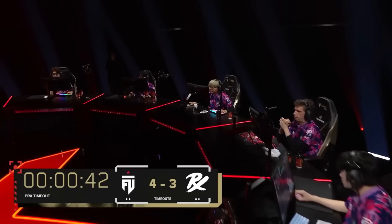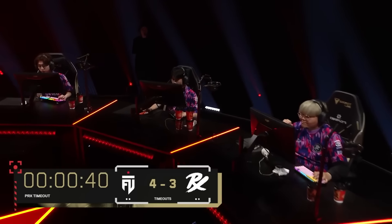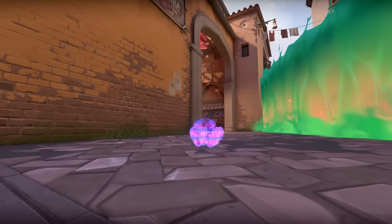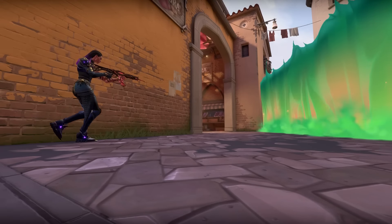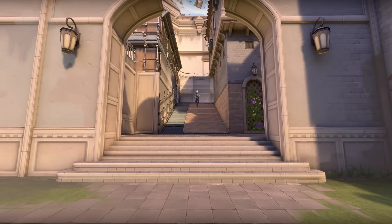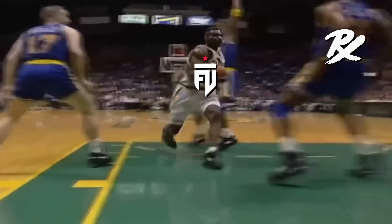For the rest of the first half, Paper Rex's fast hits stopped working and they decided to change up their game plan. They felt like they kept running into three defenders whenever they hit a site. So when that happens, you want to slow it down, break some utility to make sure that the defense is more spread out to watch these new lanes that you've just opened up. But FUT are good — really good at Ascent.